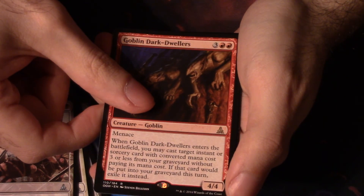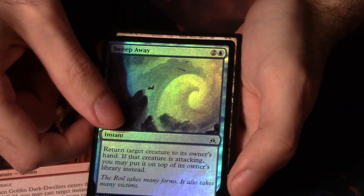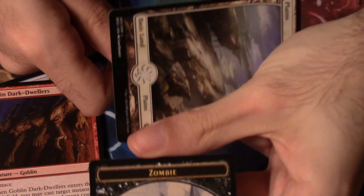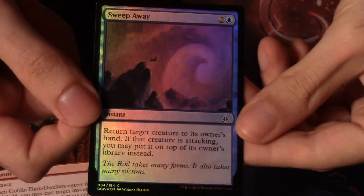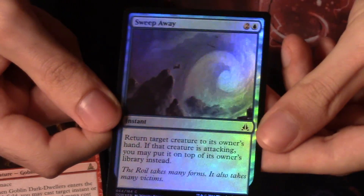It was a promo — we got a ton of those. They're eyeless goblins, they're cool though. And we have a foil — it's a Sweep Away. Oh my god, it's gorgeous, isn't it pretty? And we have a planeswalker and a zombie token. That is a full art planeswalker as well, so that is important. That is real, real nice.